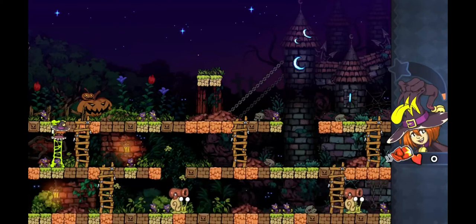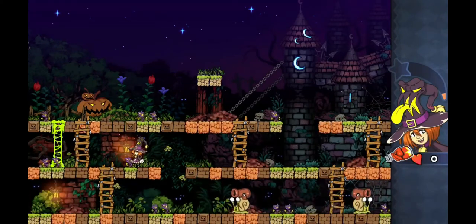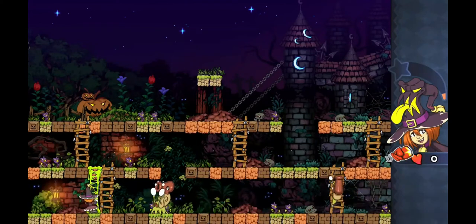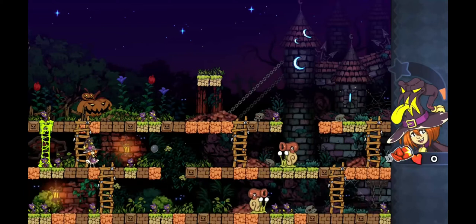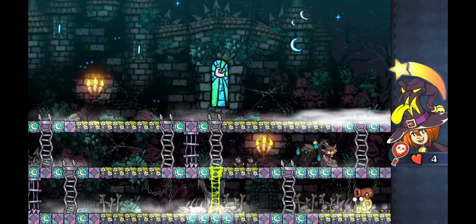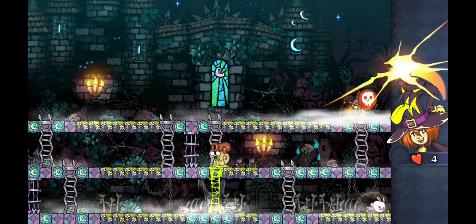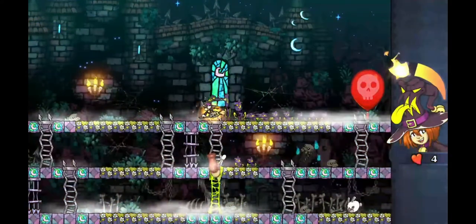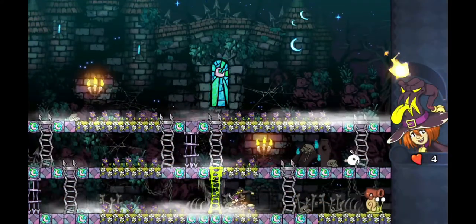You can't jump in this game — you have to create ladders, which really makes you approach levels in different ways and think about how to avoid enemies. Some enemies shoot at you, and the melee attack doesn't kill all types — the bigger enemies take no damage from it, so you have to use special abilities on those.